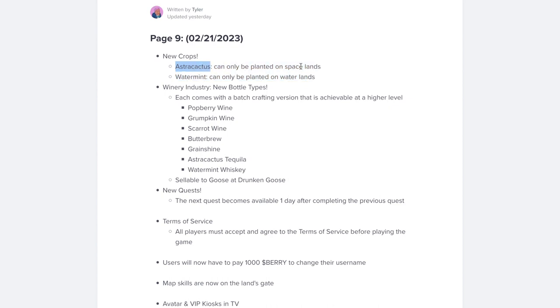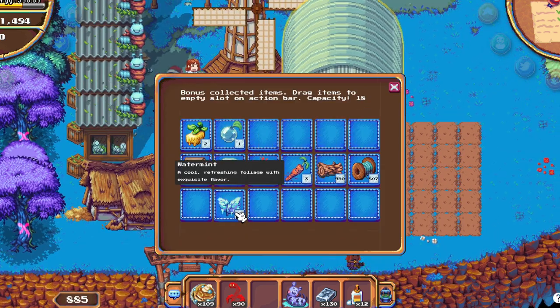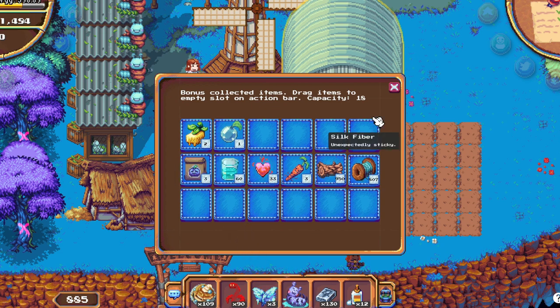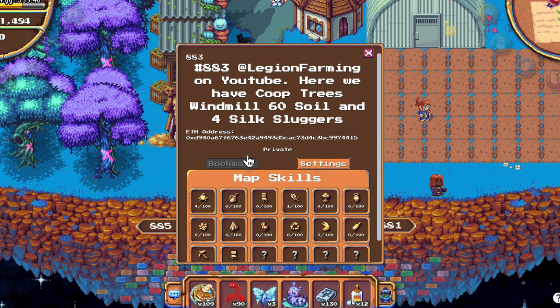The Astra Cactus you can only plant on space lands, and Water Mint that can only be planted on water lands, like 883. Water Mint looks like this. I got three from Tex from being the landowner of 883. You can bookmark it by pressing this button over here.